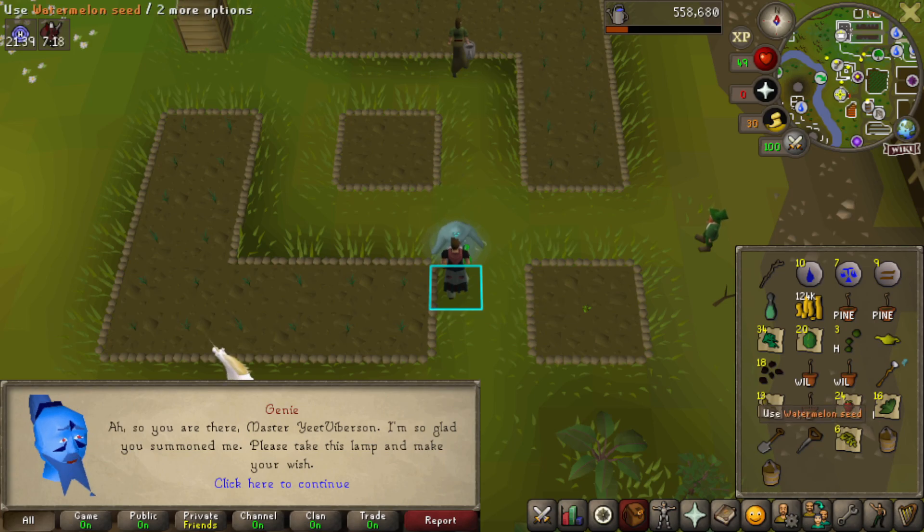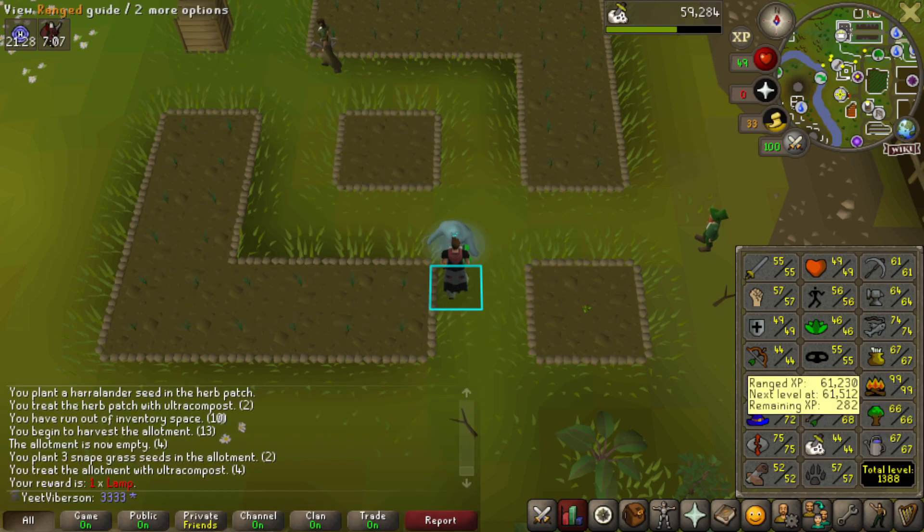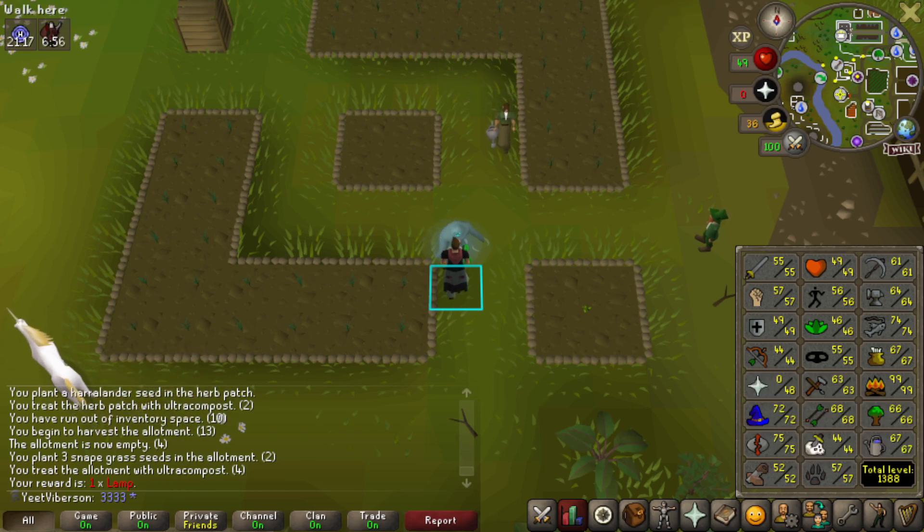Doing some farm runs and got a genie — I'll use it on Slayer since I don't want to do Slayer right now. I accidentally used my Tears of Guthix on Ranged instead of Slayer last time, so I'm making sure I don't do that again. My skilling has been the focus of this account — I did so much combat on my UIM that I really want to just focus on skilling and get my account in the best possible position going forward.